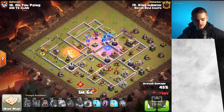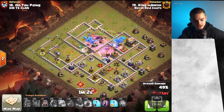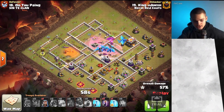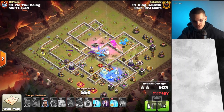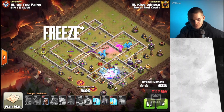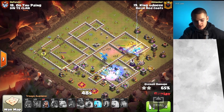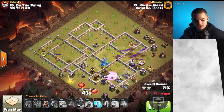Inside the Flame Flinger we have ourselves a Dragon Rider and some Balloons. It's going to keep going and getting some more value, almost like a Stone Slammer would. And here near the back end, we still have five Bat Spells as well as two Freeze Spells. We're going to go ahead and poison up the Multi Inferno and keep putting down Freeze Spells so that the Multi Inferno does not have a chance to hit our Bat Spells as our Bats keep taking down defenses.